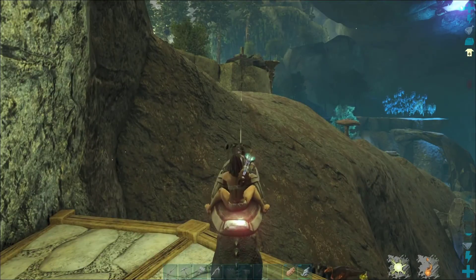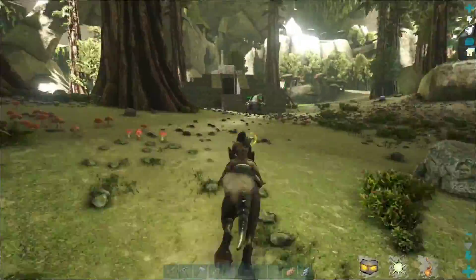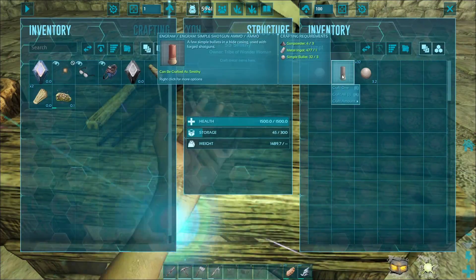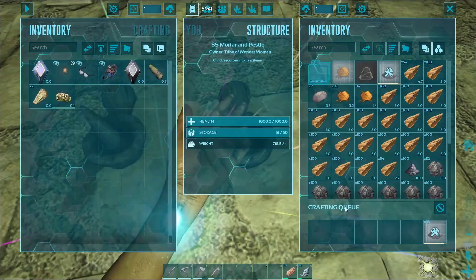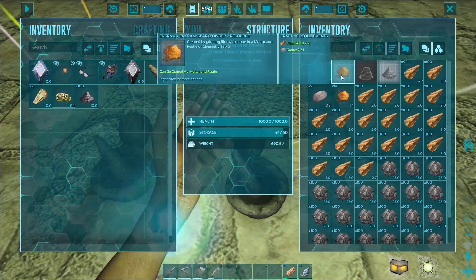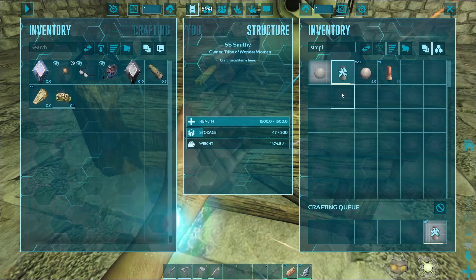It took me 28 minutes to make these shotgun shells. I forgot to write down exactly how many, but I think I made around 23 shotgun shells. Ammo in ARK is very, very expensive and it just takes a long time to make — grinding out the gunpowder, grinding out the bullets, grinding out the spark powder.